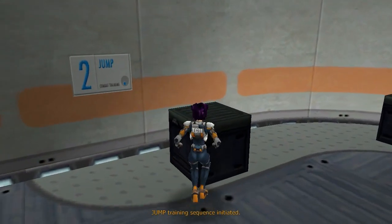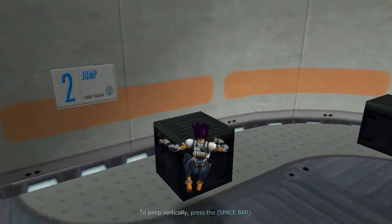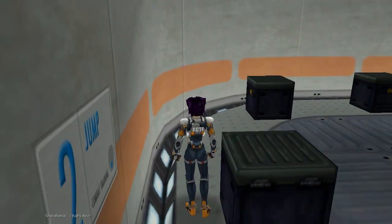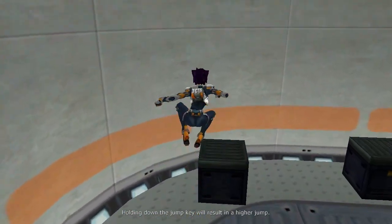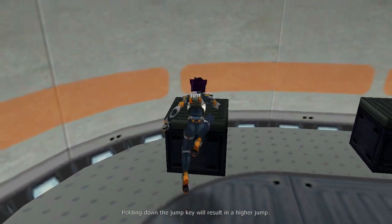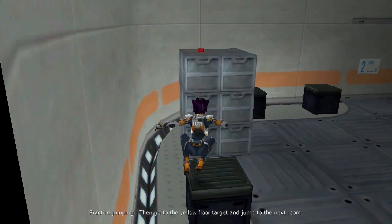Now we can practice some basic jumping techniques. When you're done practicing, jump up to the next room.